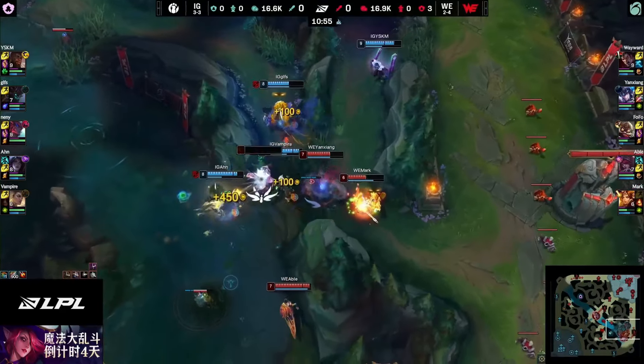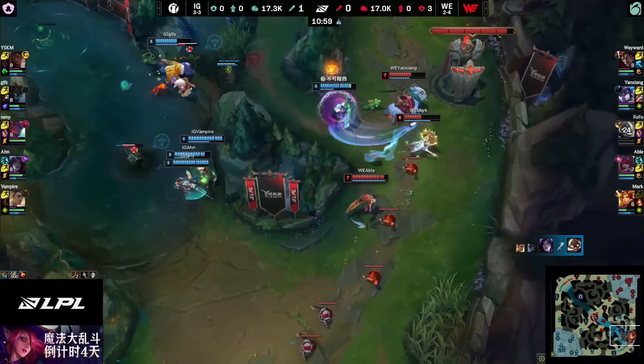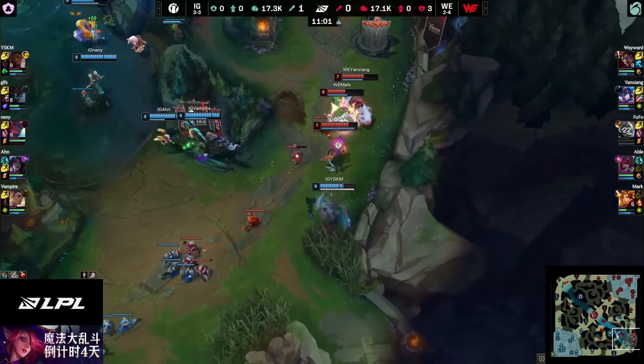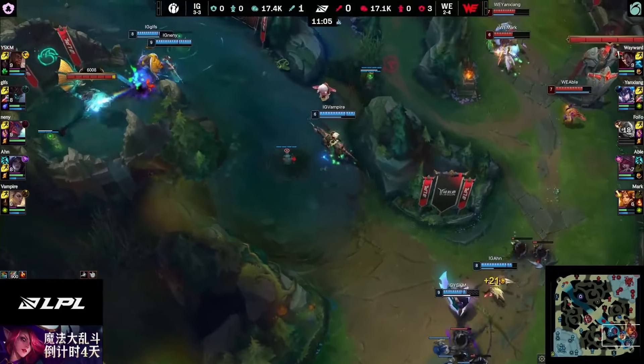Nature's Draft connecting on multiple members. GLFS with a big Bramble Smash. Get the first blood! They try to get able — Fate Sealed not going to connect there. Why is Cam going for the all-out? He does have to get out after that one. Dragon does get denied.